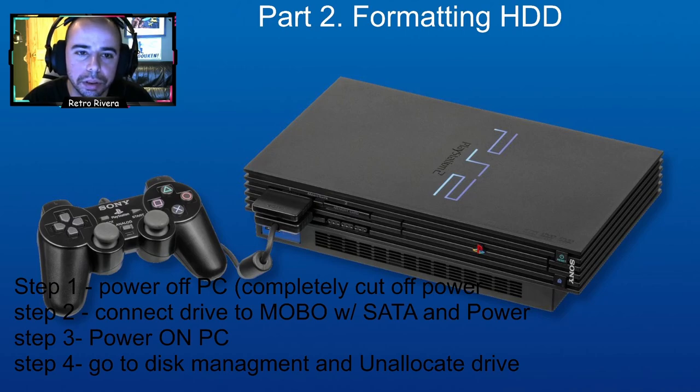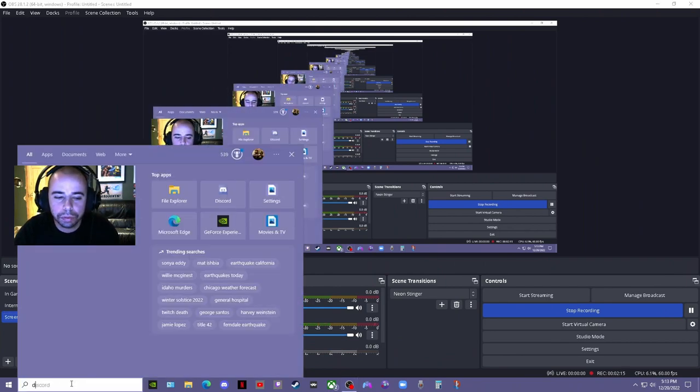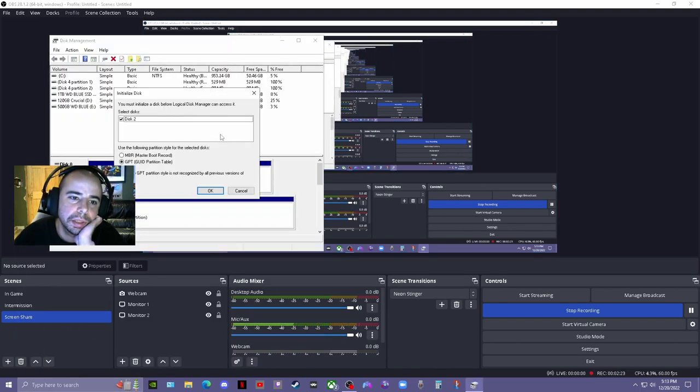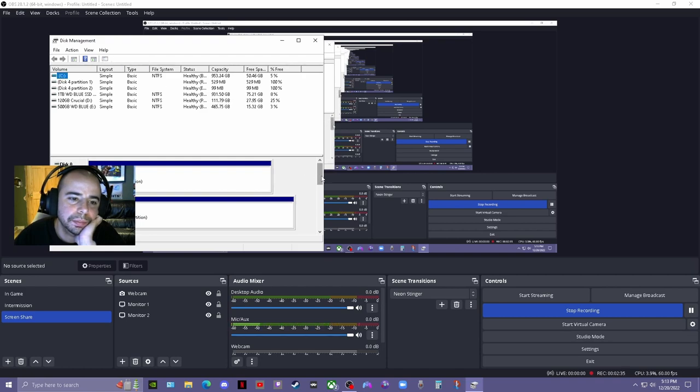We're going to go to Disk Management — 'Create and format partitions' — and you can hit cancel on that initial prompt. The new drive shows up here as disk number two, and it's actually unallocated. My other drives are my main C drive, a one terabyte drive, a 120 gigabyte drive, and a 500 gigabyte drive. This unallocated one is the new drive.